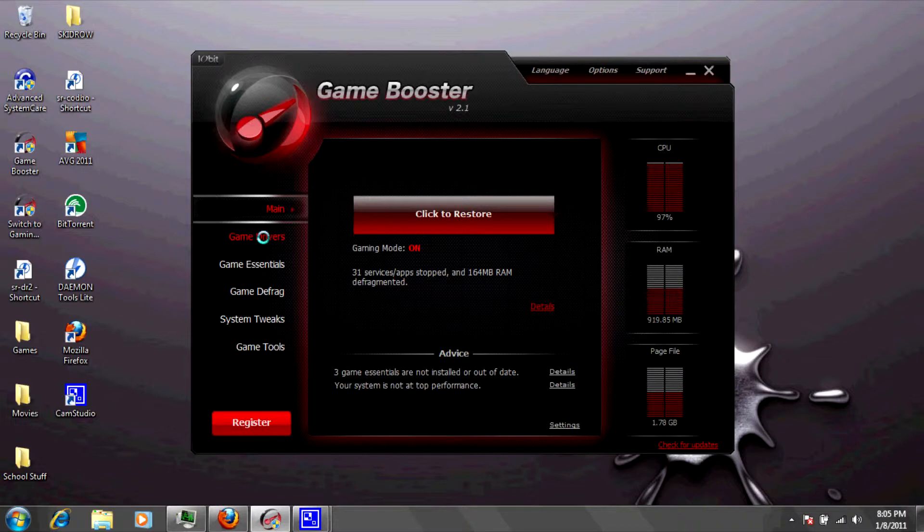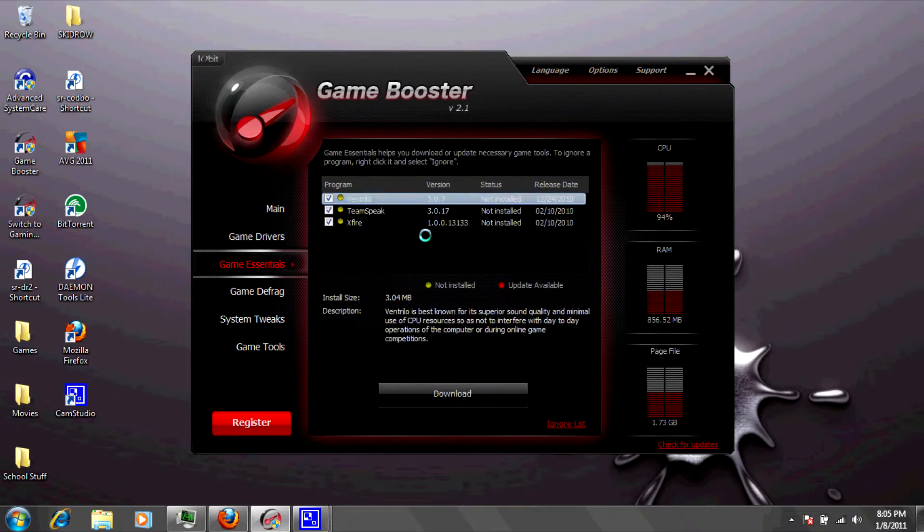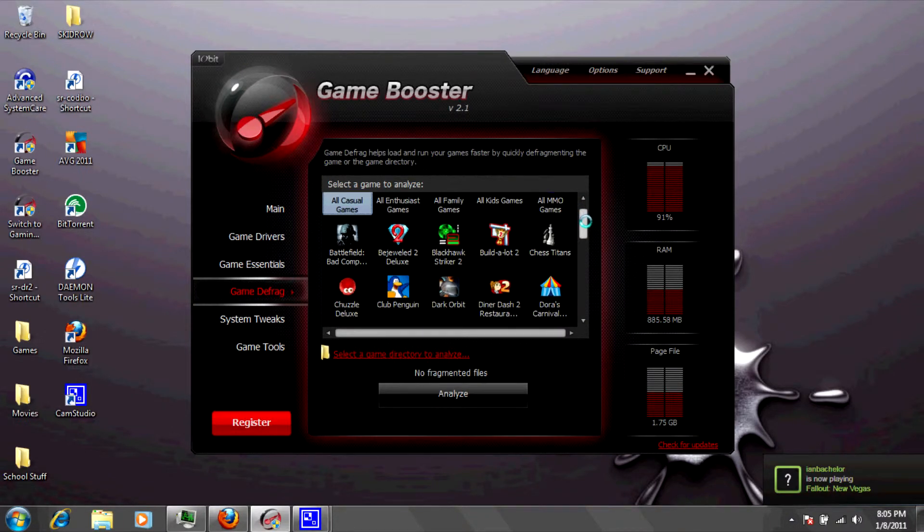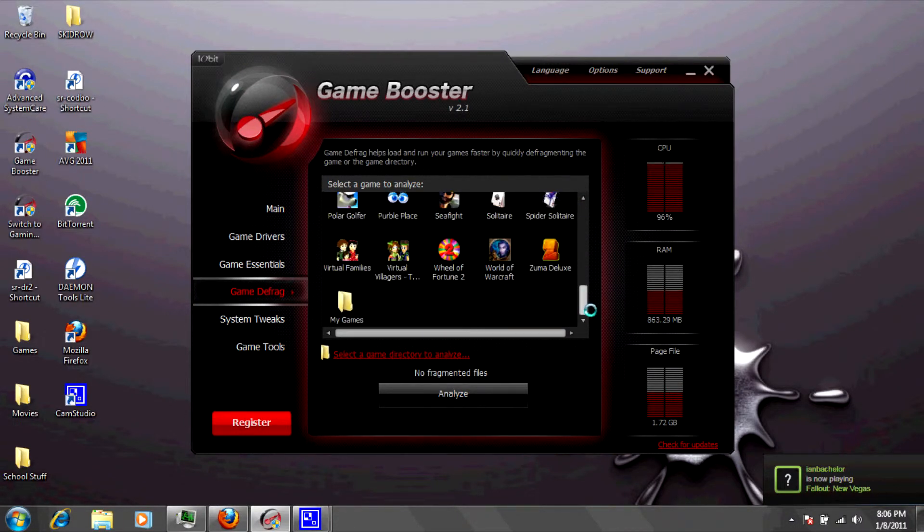So, game essentials — these are just some things that you might want to install if you have games that aren't necessarily popular, that maybe don't have the certain software to, say, speak to another person or stuff like that. Game defrag — very helpful, I definitely recommend doing this. Basically what it does is it simplifies your game files so that they're a lot easier to play.